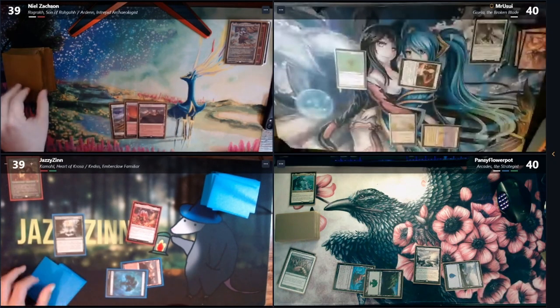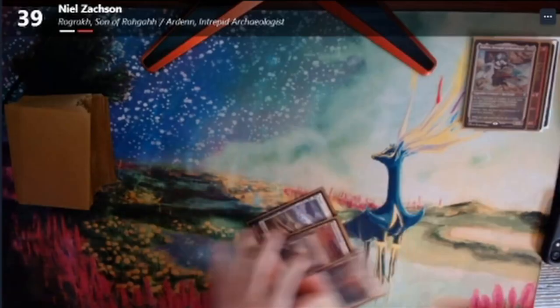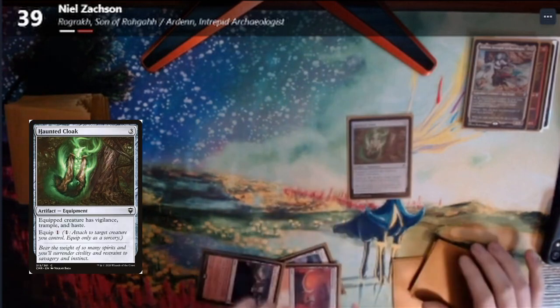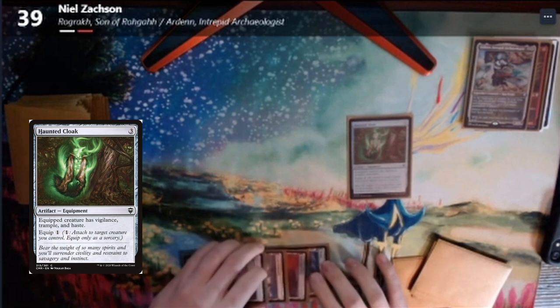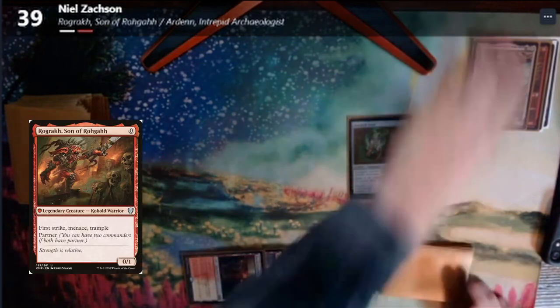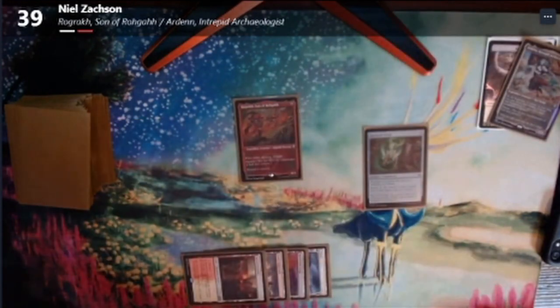Move, tap, grab it, highland turn. When your commander comes in, Zach, I gain life. Go for it. Play Sacred Foundry tapped. Tap three, four for Haunted Cloak — equipped creature has Vigilance, Trample, and Haste. It has a win-off quick cost. I will pay zero to bring out Roger. Pass to Matt.